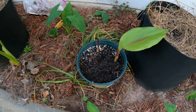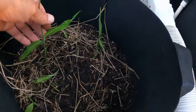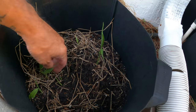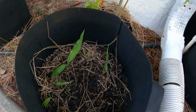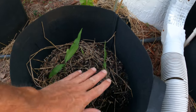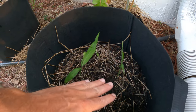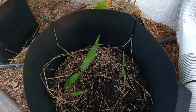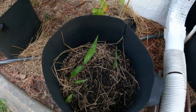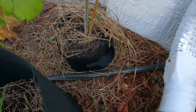Here is the green turmeric I had covered up, and here is the ginger — it's coming up. As I get a couple more shoots and they start forming, I'm going to start backfilling the soil in sections, getting it up from here. Hopefully we get a nice harvest of ginger.